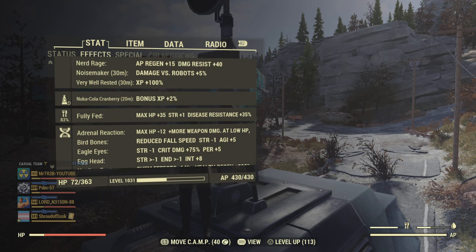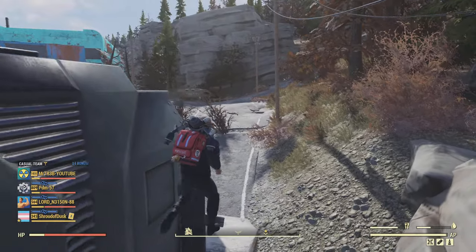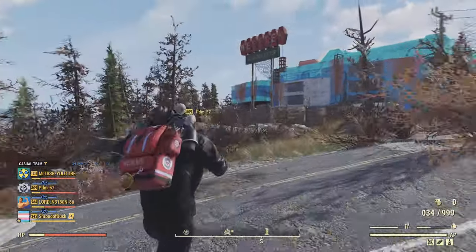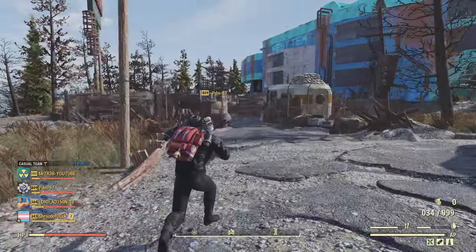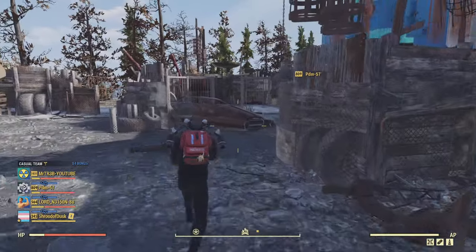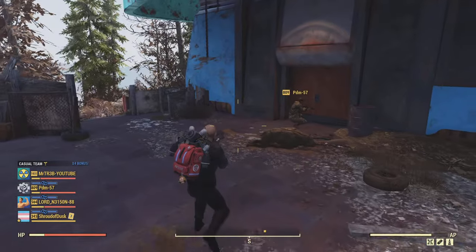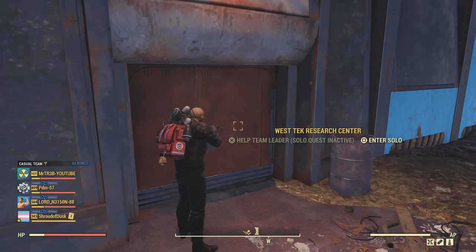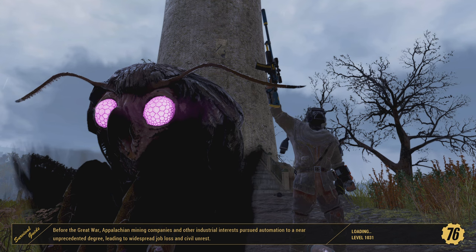Egg Head Serum basically gives you plus 8 intelligence points — really good one. You're also going to need a half-decent weapon to come here at West Tech, because I think you've got to be over level 100 — you'll spawn in level 100 Super Mutants, which you're going to get more XP from. The great thing with this place on the map, as you can see other people already know about this, is you can go in solo and kill as many Super Mutants as you can.